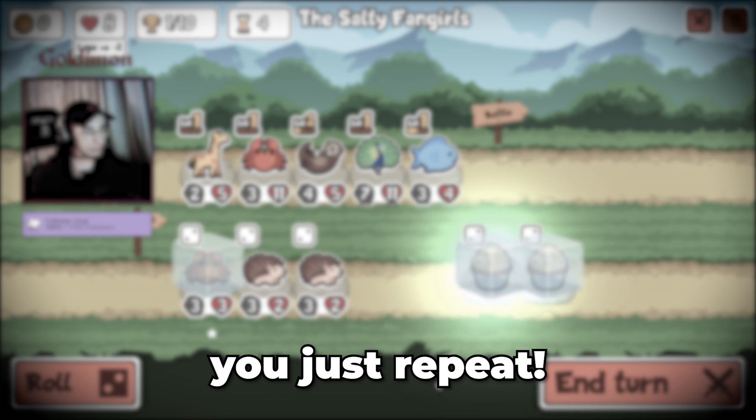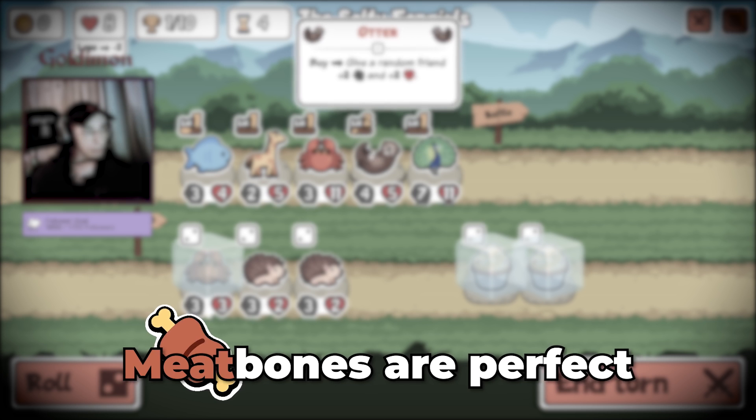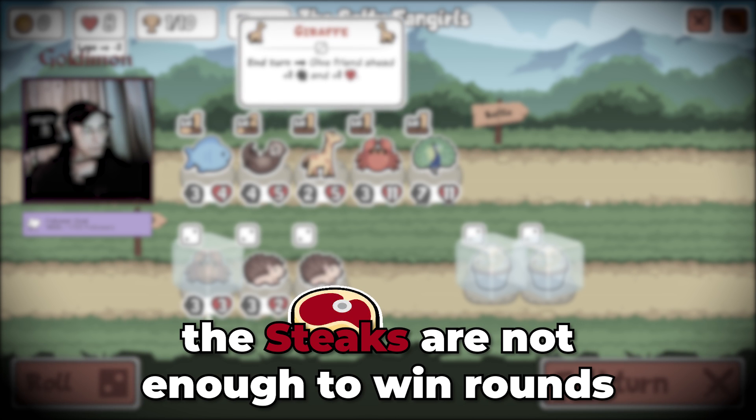And from there you just repeat. The big drawback of this strategy is the low amount of attack on the crabs. Meat bones are perfect for mid game, but in late game the steaks are not enough to win rounds.